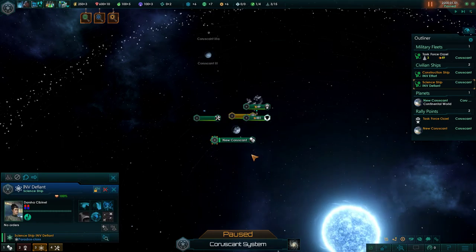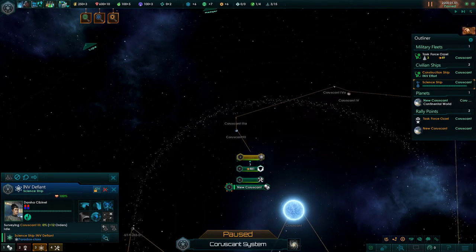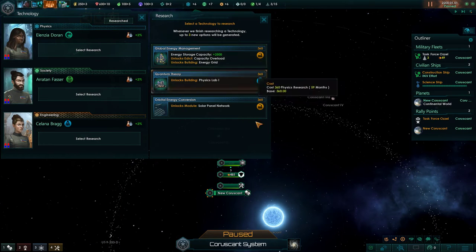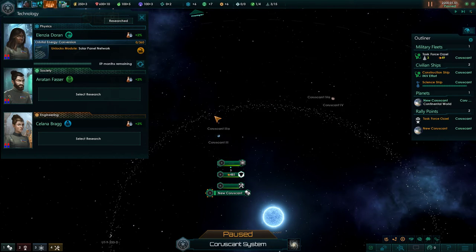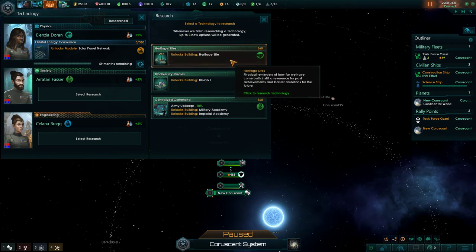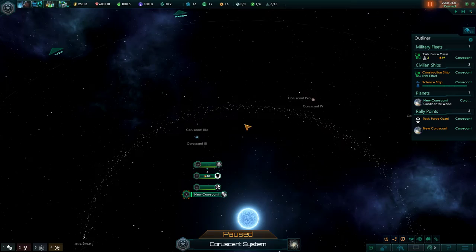We can take our science ship and get started exploring our own system. Then we want to look at tech. For physics, we got global energy management, quantum theory, orbital trade conversion - I think we probably want the solar panel networks, the most useful in the early game. For society, Heritage Site, Biolab, or Army Upkeep - I think we're going to go with the Heritage Site. And then we got Powered Exoskeletons - we're going to go with that one. Easy choice.